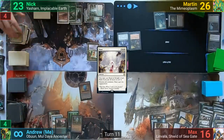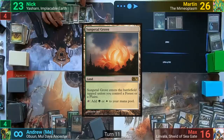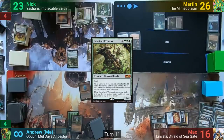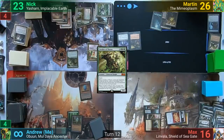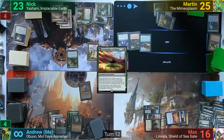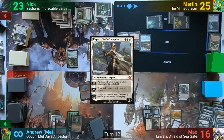With 80 billion life, and not much else to do, I pass, drawing at end of turn for Monarch. Nick plays a Sunpetal Grove for turn and casts Cavalier of Thorns, looking at his top five. He keeps a Plains and puts the other four to the graveyard. Martin loses one and draws two, playing a Forest and casting Growing Rites of Itlimoc. He whiffs and passes to Max. Max plays a land and casts Elspeth, Sun's Champion, upticking her to make three 1/1 Soldier Tokens.